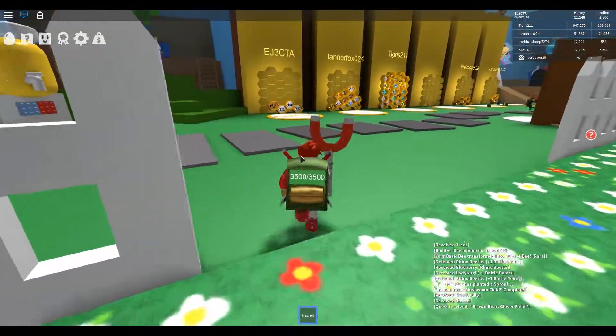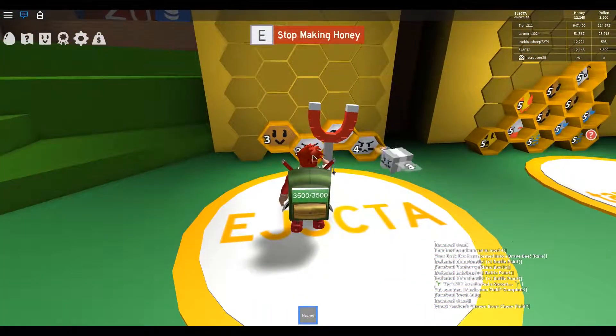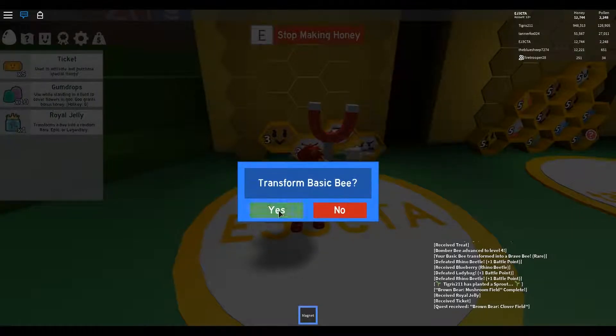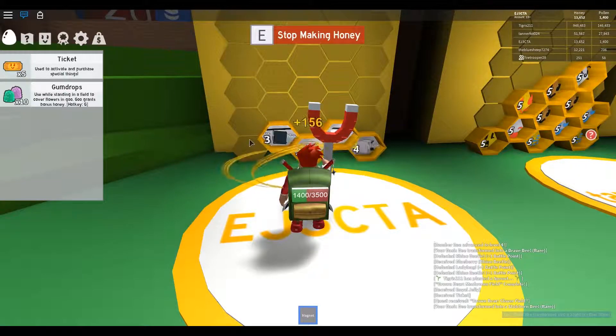We will upgrade our bee while they make honey. We have a royal jelly and I'm going to give it to him. Now we have a Stubborn Bee - a hard-headed bee who can't be bossed around. It tells others where they go. We got a new type which is cool.